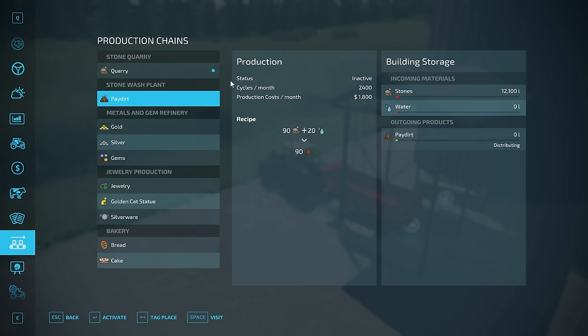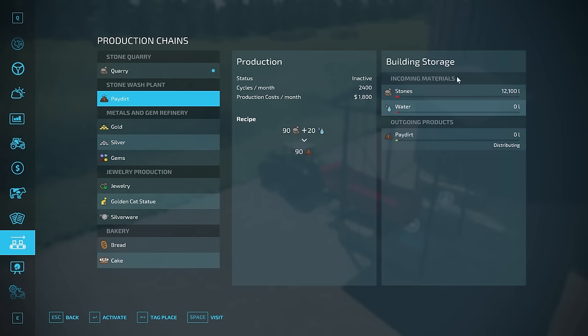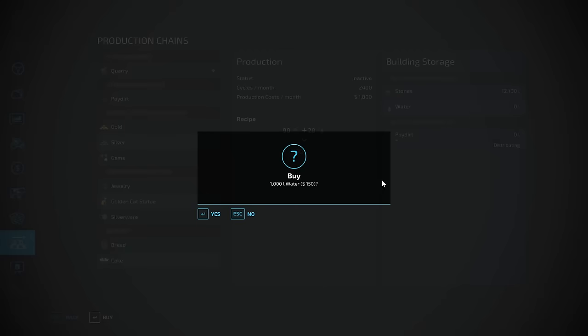Setting the output to distributing would be really helpful here. You could set the quarry to distribute to the wash plant, the wash plant's pay dirt to distribute to the refinery, and the refinery to distribute to the jewelry factory, then just pick up the final products and sell them. Let me fast forward time a bit to get things going — I'll activate it and buy water using the production buy option.